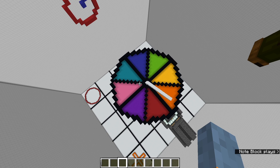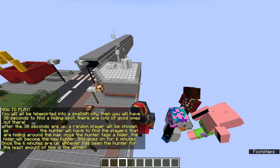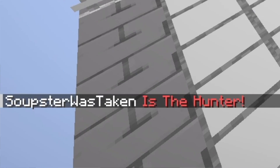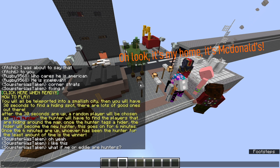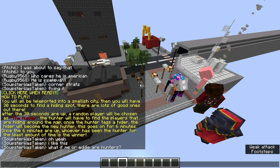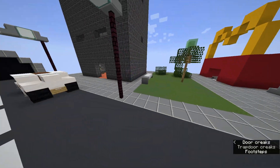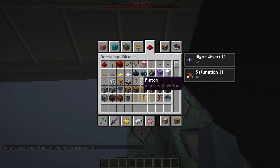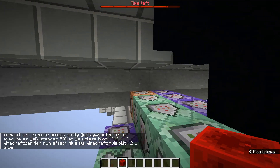The arena. It's gonna be hide-and-seek tag. This one's actually my favorite. You will all be teleported into a smallish city. Then you will have 30 seconds to find a hiding spot. There are lots of good ones out there. After the 30 seconds are up, a random player will be chosen as the hunter. The hunter will have to find the players that are hiding around the map. Once the hunter tags a hider, the hider will become the new hunter - like tag. It's McDonald's! This goes on for six minutes. Whoever has been the tagger for the least amount of times is the winner. Everybody's going and you're invisible for the first 30 seconds, so you can't see where other people are hiding. Okay, and I think the invisibility should be working now.